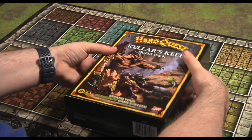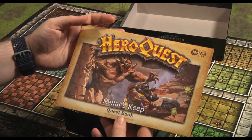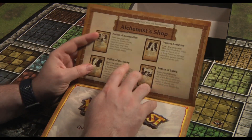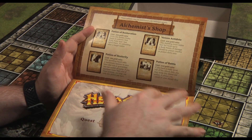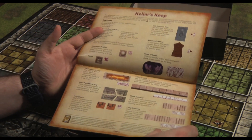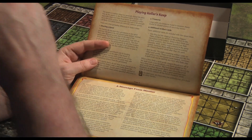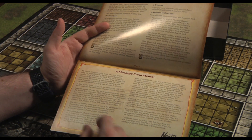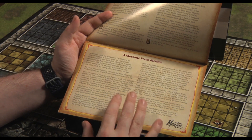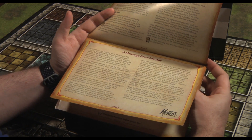Opening this for the very first time, we're greeted with the Keller's Keep quest book. There's plenty of pages — there should be 10 quests in there. There's an alchemist shop section, which gives you a summary of what characters can buy between quests. You have the contents list and four bits of tablet. A lot of the quests are about making your way through the dungeon to rescue the king, whereas in the older version it was about rescuing the emperor. The message from Mentor talks about the king and his army being trapped in Keller's Keep, so they've changed the person you rescue from emperor to king — probably a bit more fantasy, I suppose.